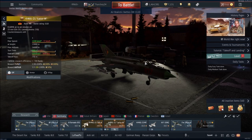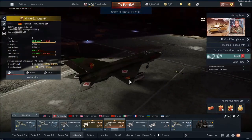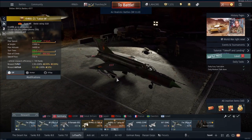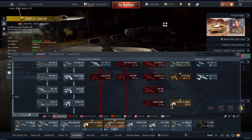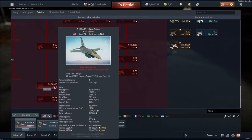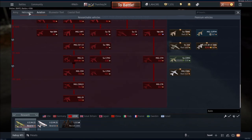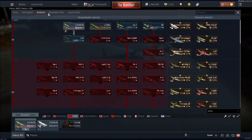The MiG-21 Lazure M is a German Premium at rank 7 with a BR of 11.0 in realistic and 10.7 in arcade — it was 11.0 in arcade but was recently changed down to 10.7. Unfortunately, flying this plane in realistic or even arcade you are probably still going to get a ton of up-tiers. I still get a lot of up-tiers to 12.0, so most of the time I'm actually fighting planes like F-14As, F-16s and the MiG-29 from Russia.